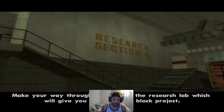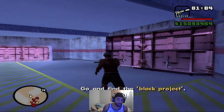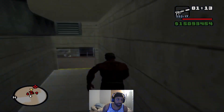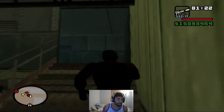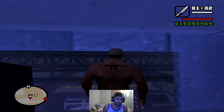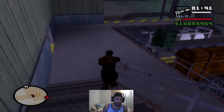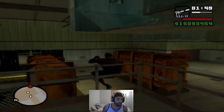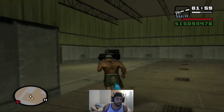Make your way through Area 69 to the research lab, which will give you access to the Black Project. There are several military personnel on patrol throughout the installation. Oh, we got a machine gun — the minigun. See, they messed up giving us this. Where are we supposed to go — down here?